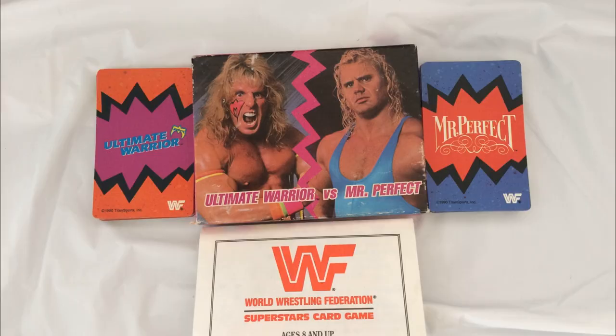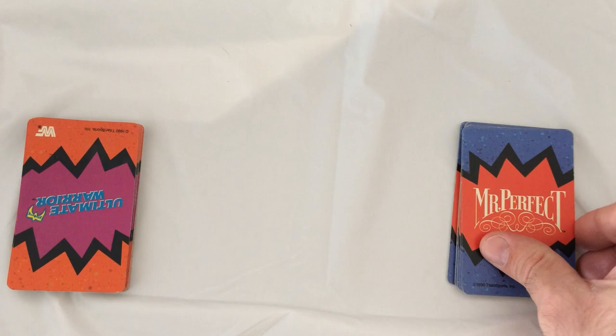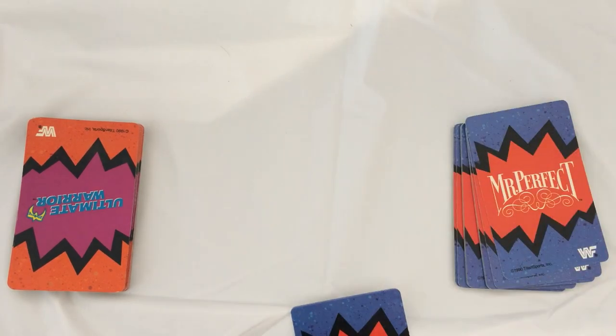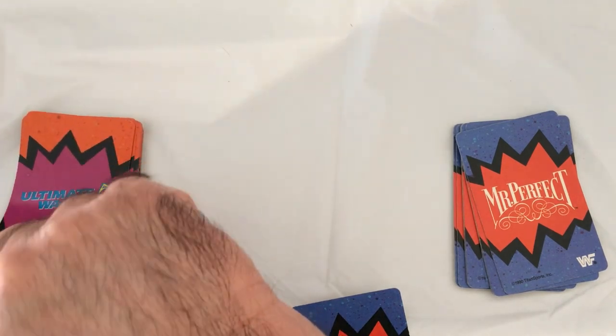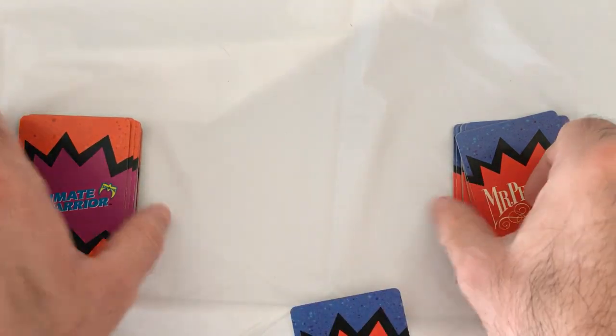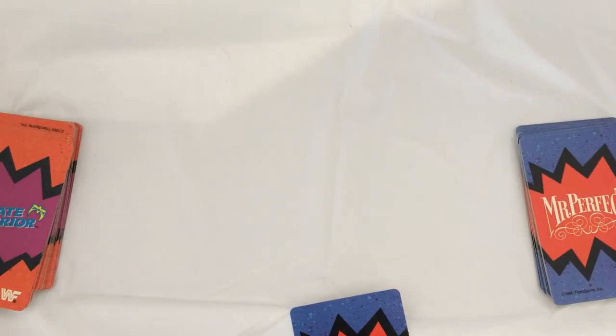Open it up, check it out, see how the rules go. Grab your cards here and draw your four. And when you run out of your draw pile, you'll just reshuffle your discard pile.